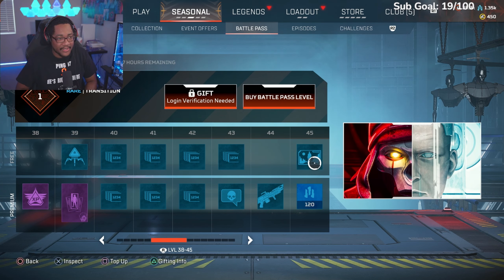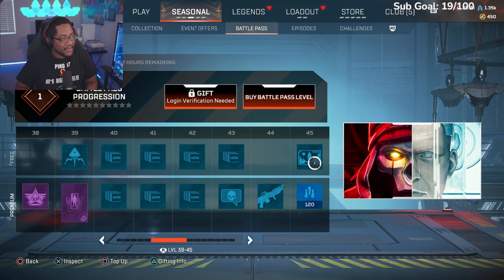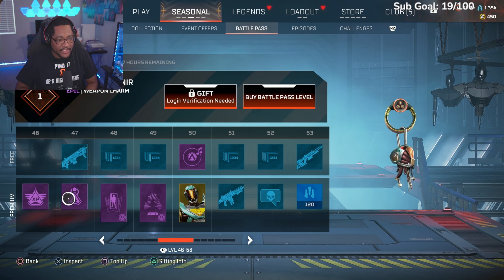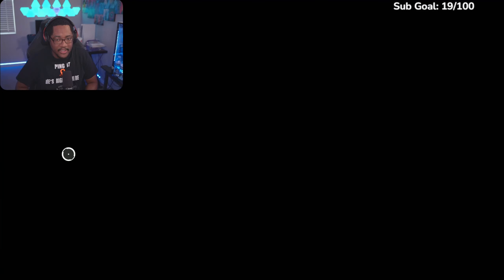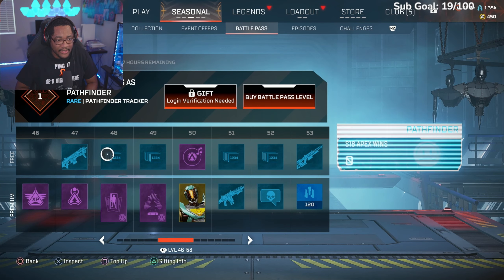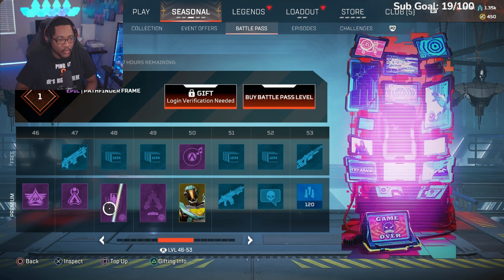More crafting metals, another transition screen. Shout out to the Rev mains — Revenant Reborn, that's like a little glimpse of his old face. More XP, we're at 47, about halfway through the battle pass. Another charm, CAR SMG skin — that's another holographic ember, that little rare digital camouflage. Pathfinder Season 18 Apex wins.